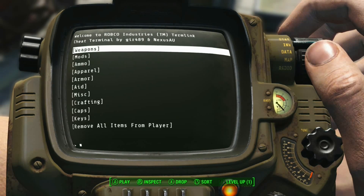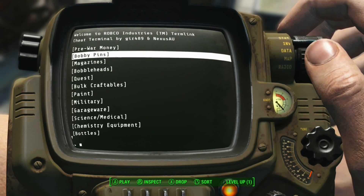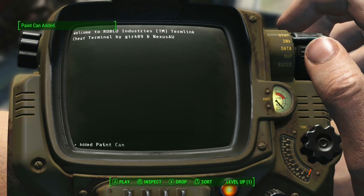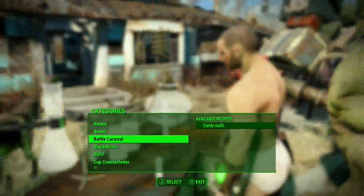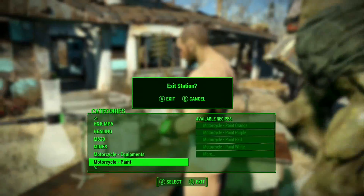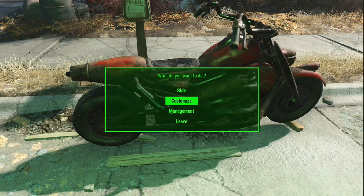Anyway, I think I can grab some - it would be under crafting? Maybe not, probably misc. Paint - yes, paint. This is probably regular paint. Okay, that works. Let's get some sort of paint to change the color - let's make it a nice blue. I just want to make it a nice color. Customize.